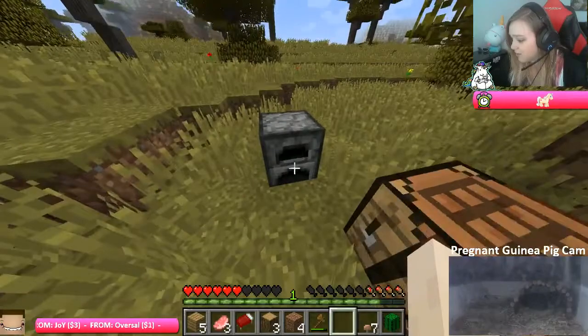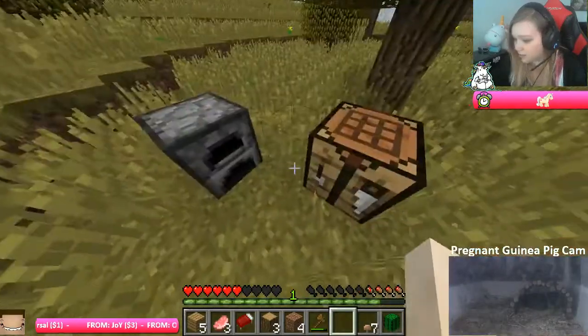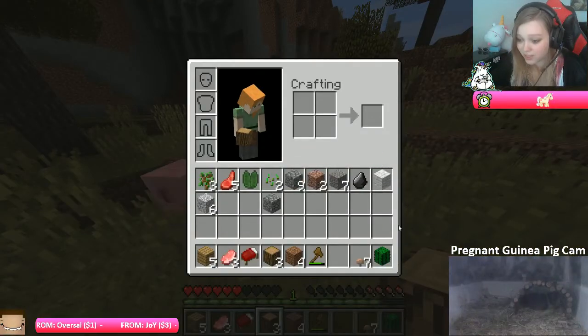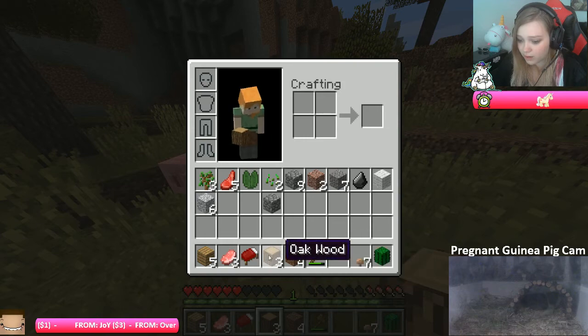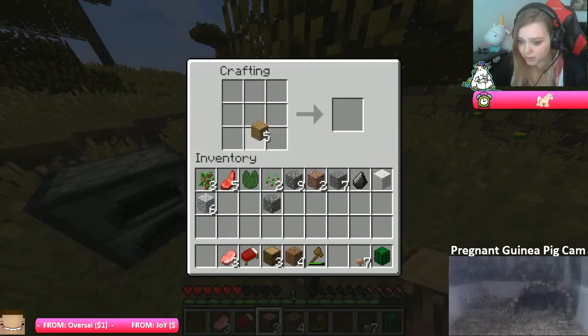You can find coal in the mines. Place it on the ground — you need some coal, you can find that in the mines. Okay, so I need some coal then. I think my pickaxe is almost broke — it IS broke! Oh my god, I don't remember how I built it. How did I build it?